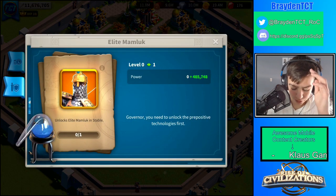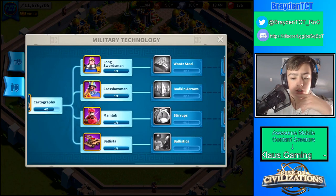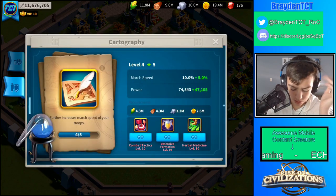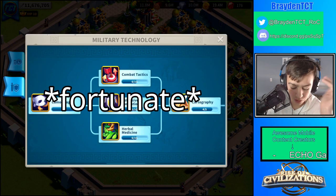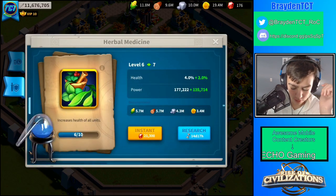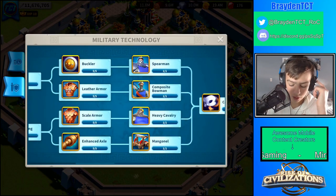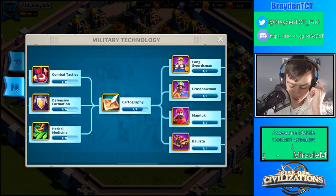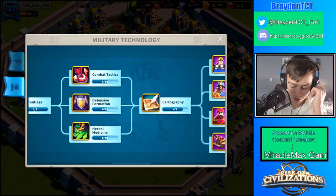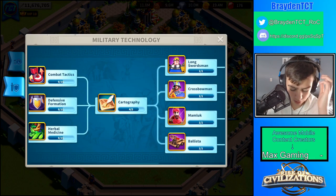The closer I get to this means I'm getting closer to T5, which I am light years away from, but eventually I'll be able to get T5 and that'll be awesome. It also consists of stuff like march speed, which is very important, attack, defense, and health. And then there's scouting — I already have that maxed.